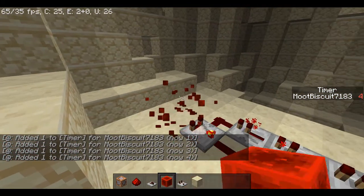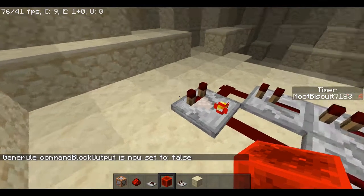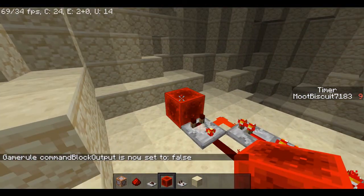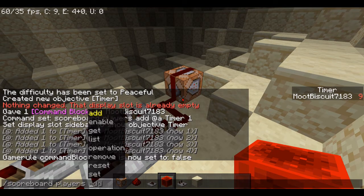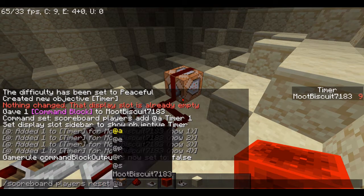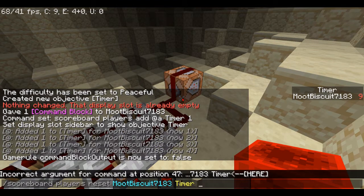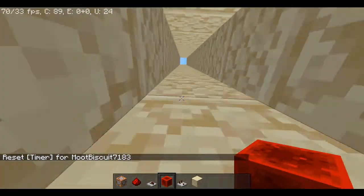To remove the really annoying chat spam: gamerule commandBlockOutput false. So now it won't annoy us and we get a beautiful timer going up. We can reset it with: scoreboard players reset bootbiscuit timer. And that's all you need — it resets right back.